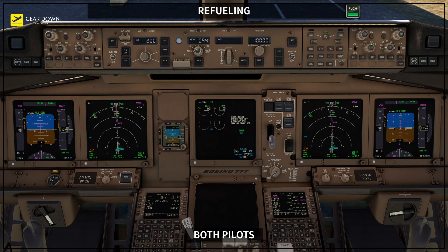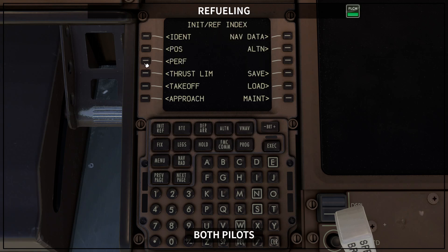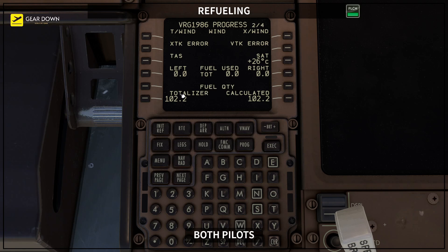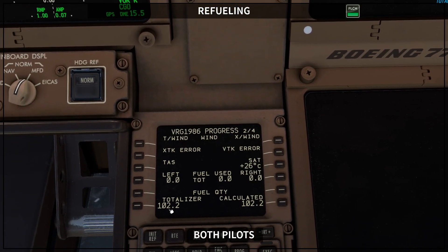The pilot flying goes to the FMC and checks this information. We want to go to index, then performance, and make sure that the calculated fuel matches the fuel on the ICAS — in this case 102.2. You can also check your calculated fuel through progress page number two, where you have the totalizer and the calculated values. The totalizer is what you have from the airplane indication itself, and that is what is copied to the calculated fuel, where the airplane will start reducing fuel based on the fuel flow throughout your flight.